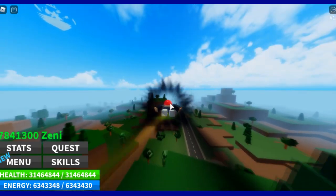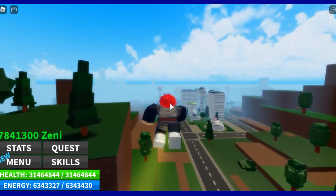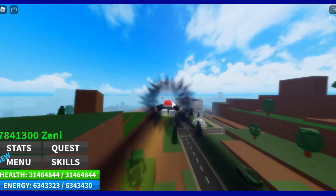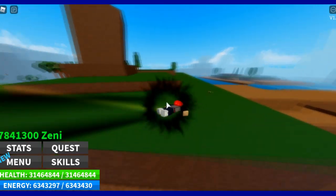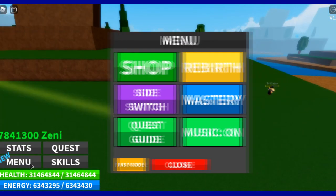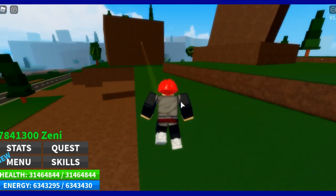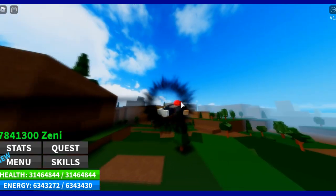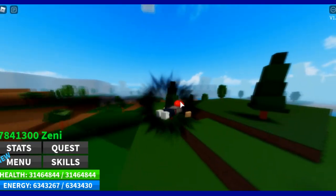You're not gonna get billions of stats right off the bat. You're gonna start off with maybe two or three rebirths and a couple million stats — let's say two to three million. They've added a new option that makes things much easier: if you hit menu and go to Quest Guide, it's usually automatically activated. What it does is tell you the exact boss you should be fighting. For me it's Vegeto, which is the strongest boss in the game — that's the one I'm supposed to be grinding.